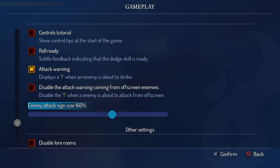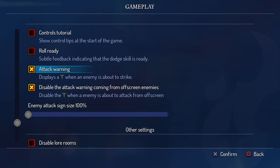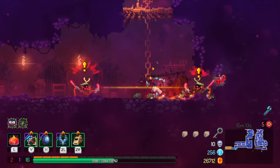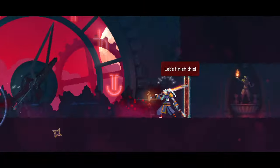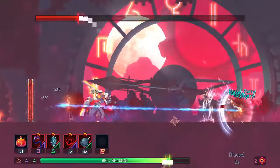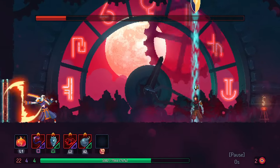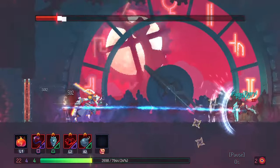This setting can be modified in the accessibility menu to make the visual notification larger and easier to see — or you can also turn this visual cue off. If your parry is successful, the cooldown immediately resets and you can parry right again. As an example, think of the Timekeeper's shuriken attack — she throws out a handful of ninja stars in rapid succession. If you parry the first one, you can continue to parry the rest of the projectiles as long as your timing is successful. If you miss a parry, there will be a brief cooldown of about half a second before you can attempt to parry again, so you can't just spam the button repeatedly to parry multiple attacks.